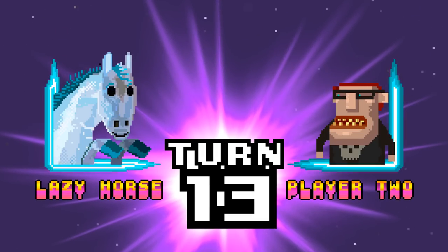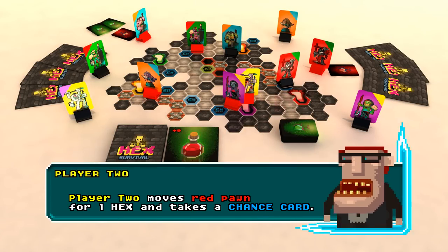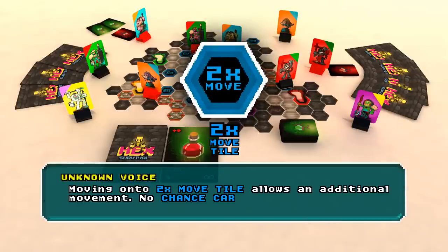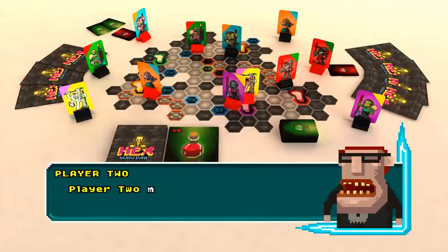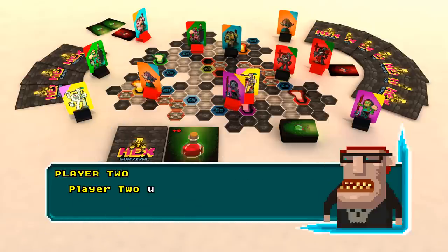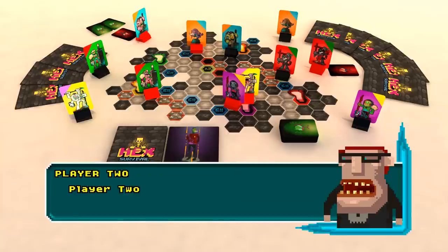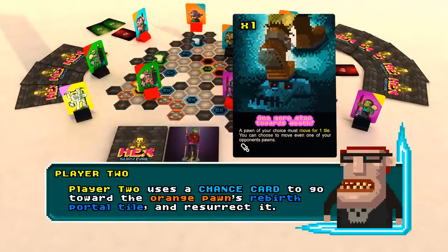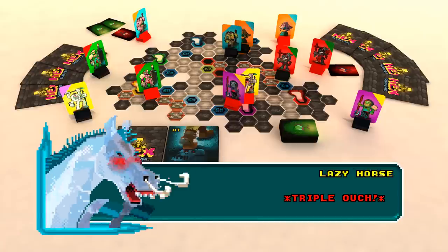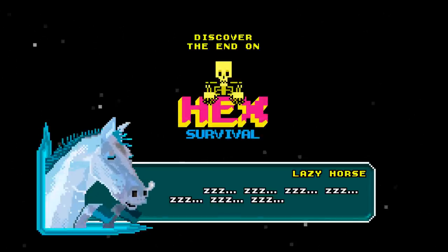Many turns later — Lazy Horse versus Player 2, Turn 13. Player 2 moves red pawn for one hex and takes a chance card. Moving onto a move tile allows an additional movement; no chance cards are granted for additional movements. Player 2 moves red pawn onto a plus-three-cards tile and takes three chance cards. Player 2 uses Teleport to swap the positions of the orange and green pawn. Player 2 uses a chance card to go toward the orange pawn's rebirth portal tile and resurrect it. Player 2 uses another chance card — stop! No spoilers admitted here. Discover the end on Hex Survival.